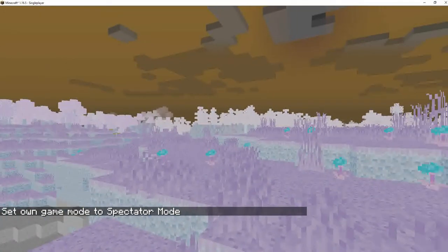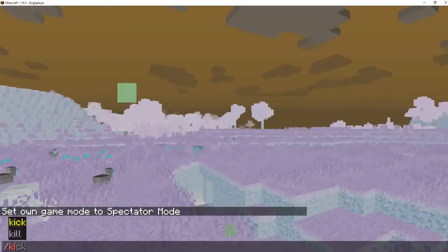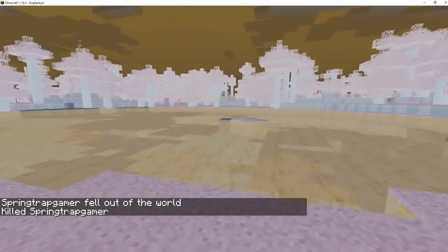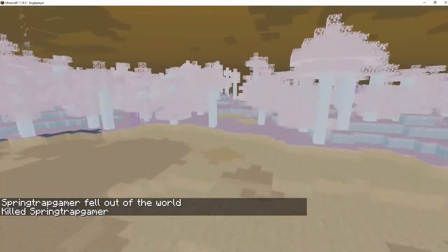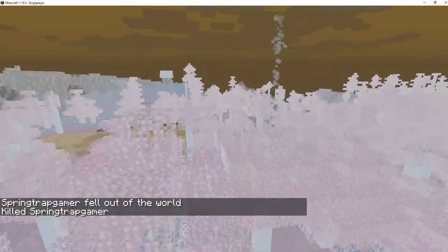You're gonna want to click one of the mobs — I'm gonna choose enderman. Then you're gonna want to kill yourself with the kill command.